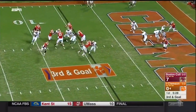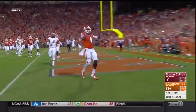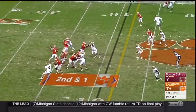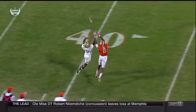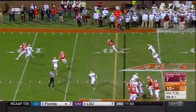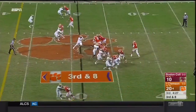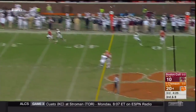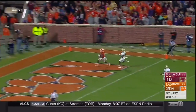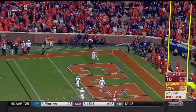Watson off play action, going his way, has a lane, and Watson waltzes in for the score. Watson again going for the deep ball — it's tipped and caught. Watson will throw it. He's got Brooks. Touchdown Clemson. Touchdown Clemson, Watson downfield, open receiver. Scott. Touchdown Clemson. Watson to Leggett. Touchdown.